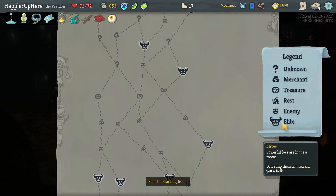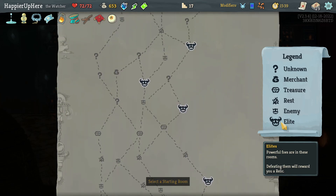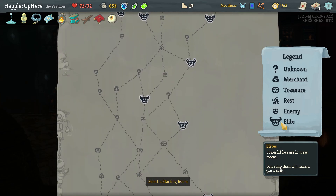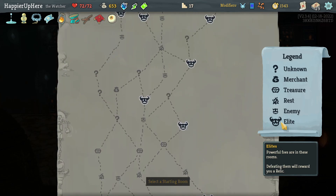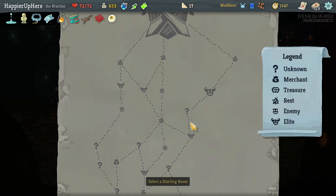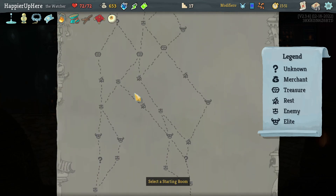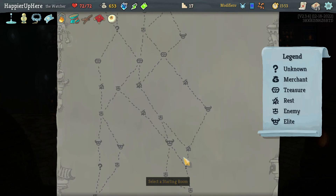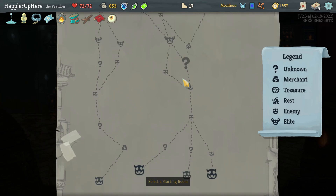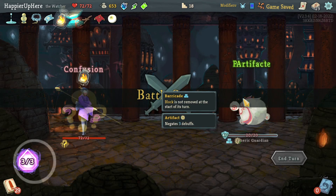Got the Champ next. Looking at the map - four elites on the right, only three on the left, so it has to be the right side. Up until a certain point if I go left or right doesn't matter, but I get three elites either way. On the left I only get one rest site rather than two, so let's go left - though only two question mark rooms early on is a little disappointing.